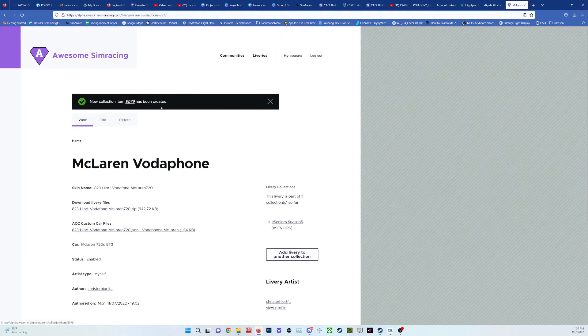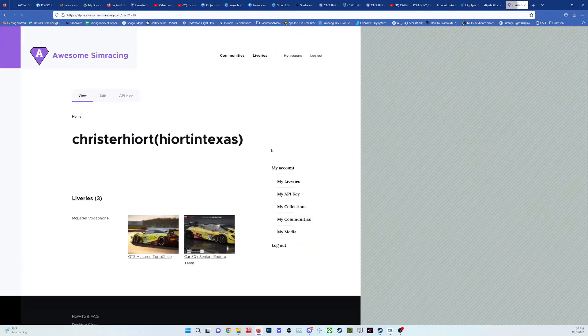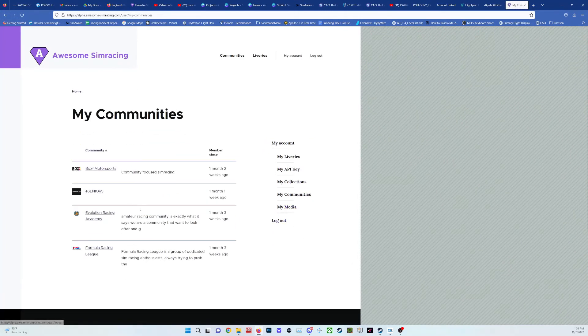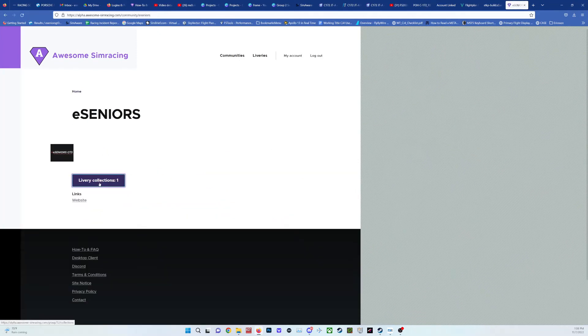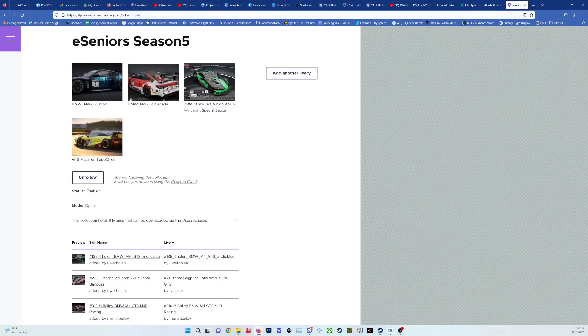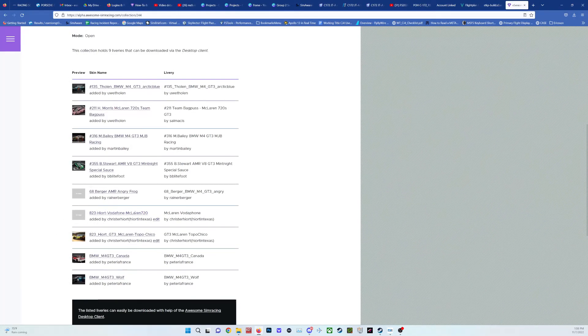It says a new collection item has been created. Going back to my account — you can upload a thumbnail for your particular car if you want, I didn't do that just for this demonstration. Go to communities, e-seniors, livery collection. The navigation is a little bit confusing but it's all right. Here we have all the different cars and here is my Vodafone. Now if someone is updating their client — this has been associated with e-seniors.